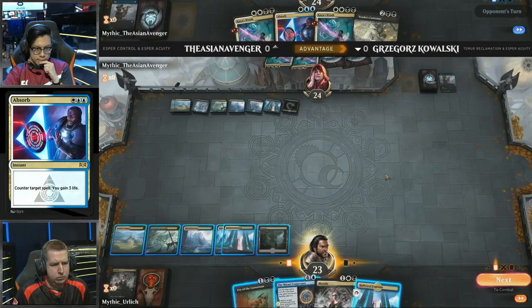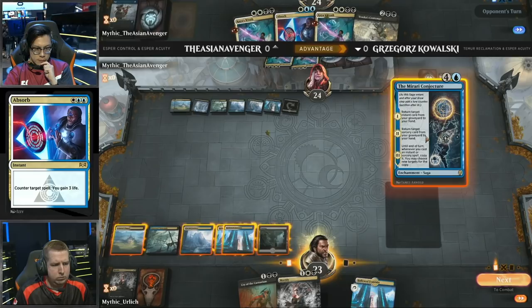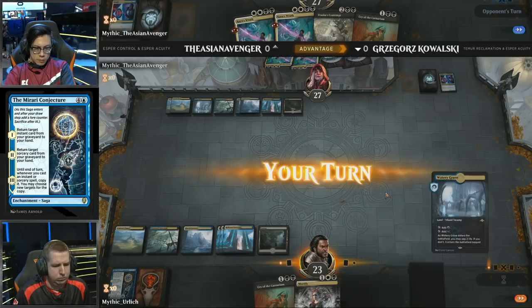Vraska's Contempt is actually a dead card in this matchup as neither player is playing Planeswalkers. Instead, opting to go with Dovin's Acuity as the way to get ahead on cards. Are there deck types where you can play Planeswalkers in Dovin's Acuity? You can, but it gets to a point where you're playing too many effects that don't really affect the board, or it's a little too slow. On top of that, Teferi is not an instant. With Dovin's Acuity, you need a critical mass of instants to cast on your turn, and by playing Teferi you're removing some of the synergies.